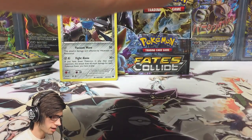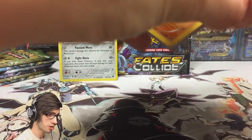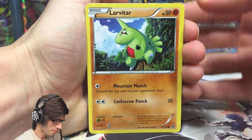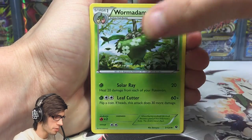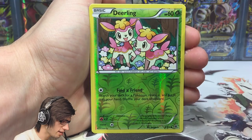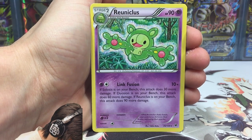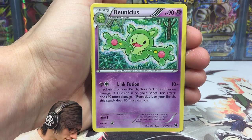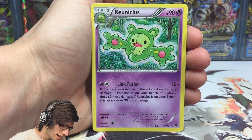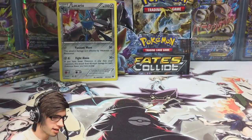I think you guys are due for a code — sharing is caring. So if you guys have managed to scoop up our code already, be sure to leave that one for someone who hasn't yet. We've got a Lavatar, Carbink, Jigglypuff, Riolu, Dealing, Servine, Wormadam, Pupitar, a Dealing Reverse with Find a Friend, and a Reuniclus regular rare with Link Fusion. Link Fusion says if Solosis is on your bench this attack does 30 more damage; if Dewarsion is on your bench it does 60; if Reuniclus is on your bench, this attack does 90 more damage.